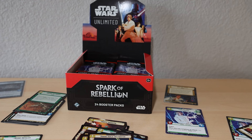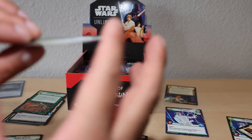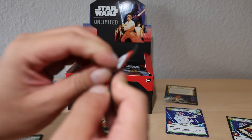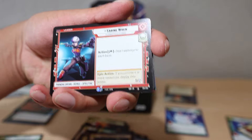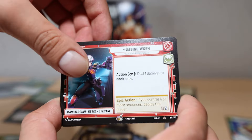Beautiful card - Hera Syndulla and the Ghost. I would love to make like a Sabine deck - just the characters I love to play to be honest. I don't know if I'll go super meta with it. We got the Sabine Wren leader - she is a common. Wait, we didn't even finish this pack!